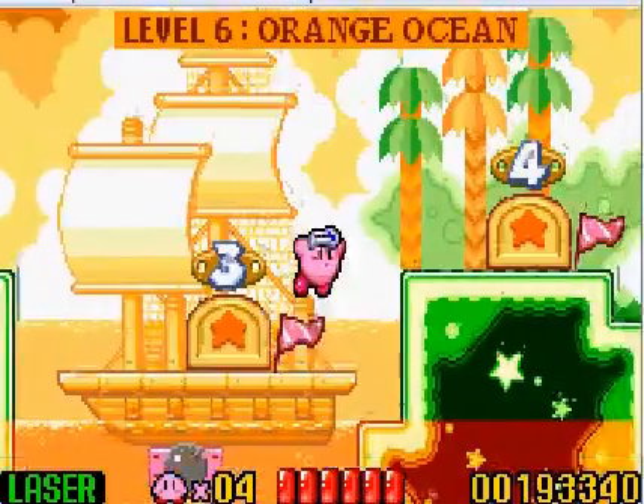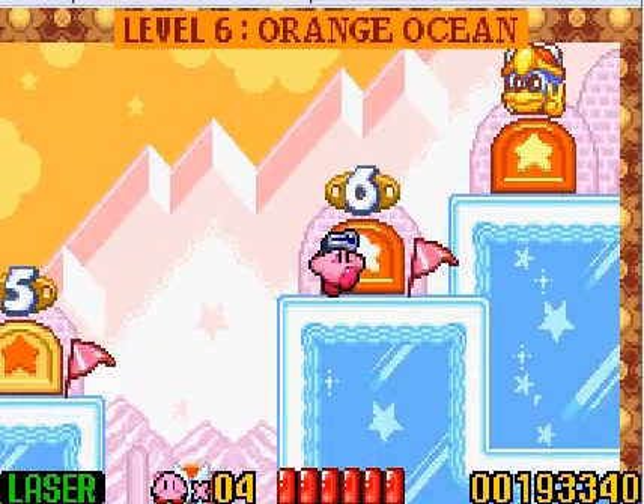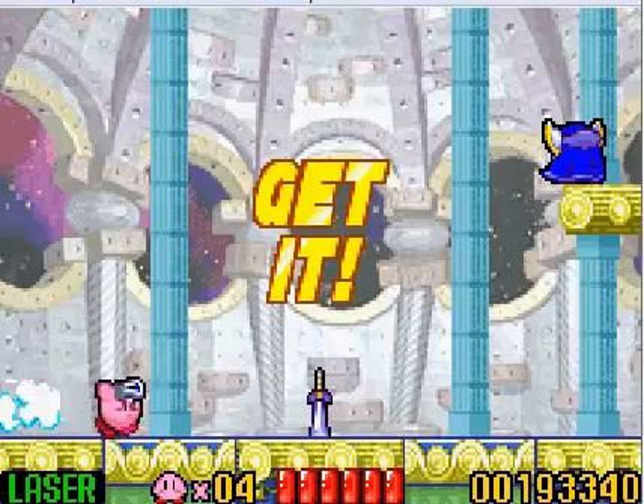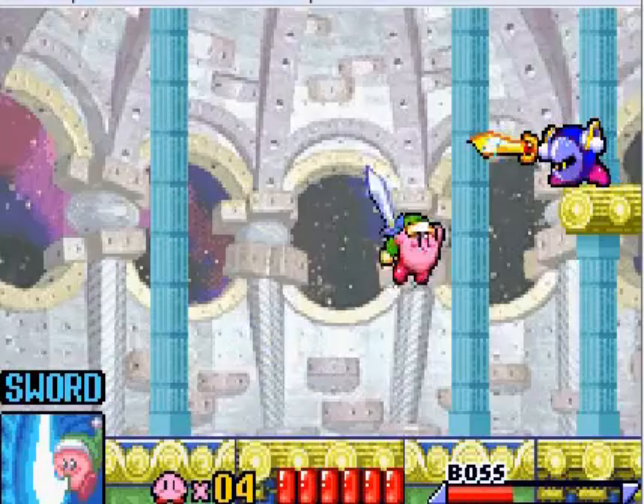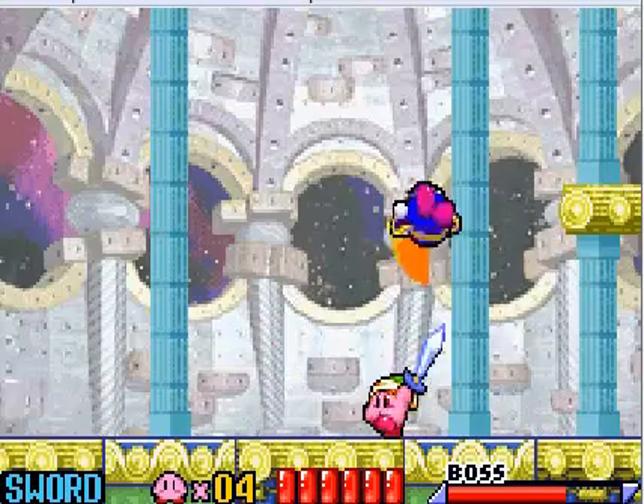And now we've completed World 6. Oh, have we? No, we haven't. I didn't even beat this part yet. Oh, I forgot — this is where you fight Mennonite. And you have to use a sword. You could get rid of the sword, but it's a bad idea, I think.